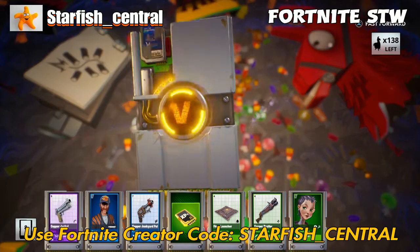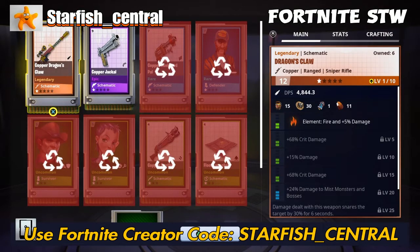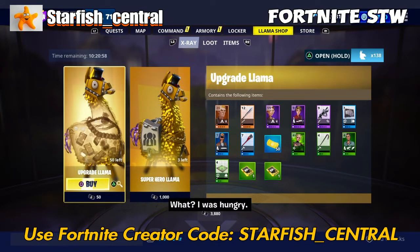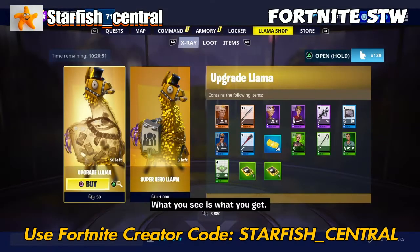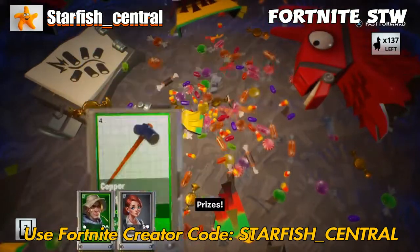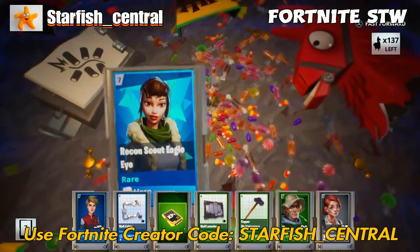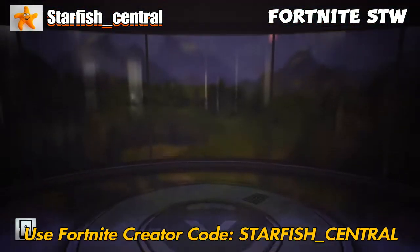Are we going to get any legendary survivors out of these? I hope so. There's still a couple I want to replace. I do have six of every single survivor — each of the personalities — but some of them I've got doubles of. I want ones that aren't doubles before I start supercharging them, and I've got to supercharge the ones slotted in my survivor squad first.